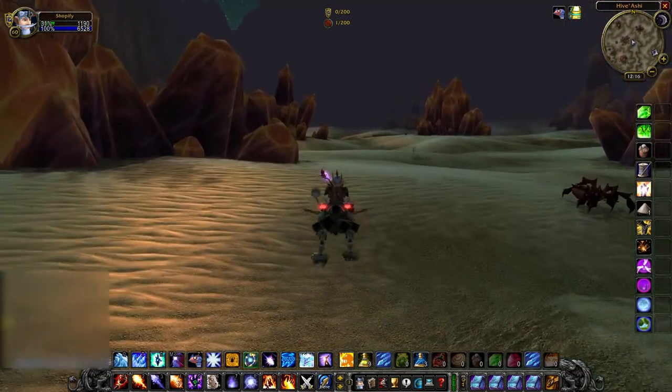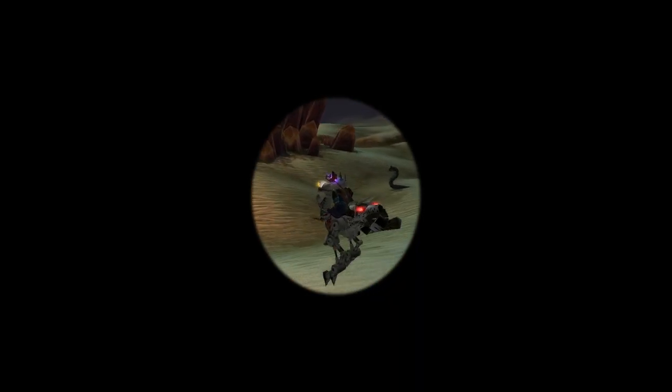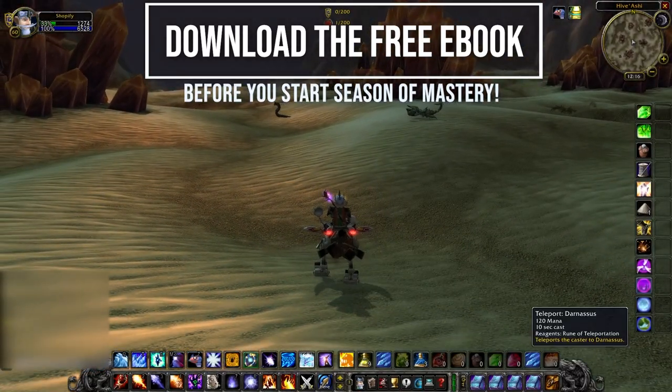If you want to learn how to find the best guild for you, download our free ebook. It goes into detail what to look out for and what matches well with you, so you don't waste any time being in the wrong guild. The link is in the description.